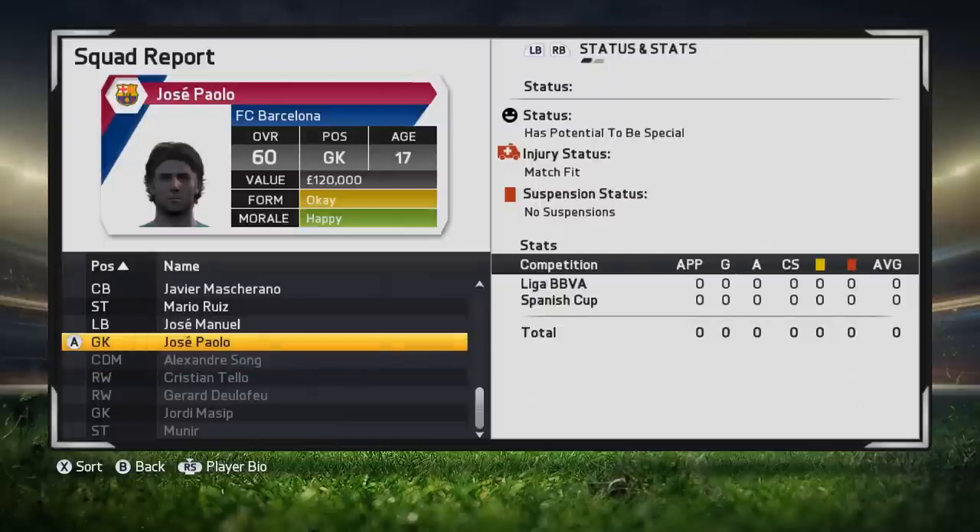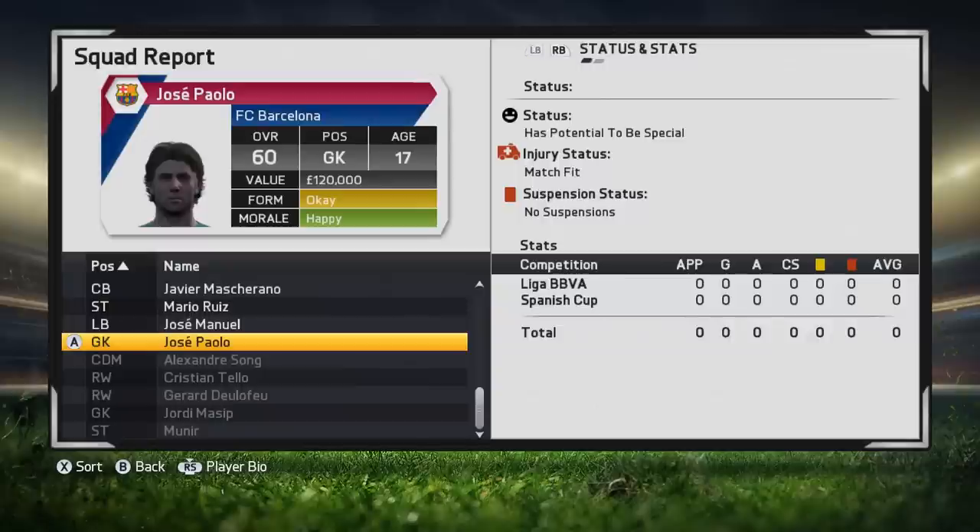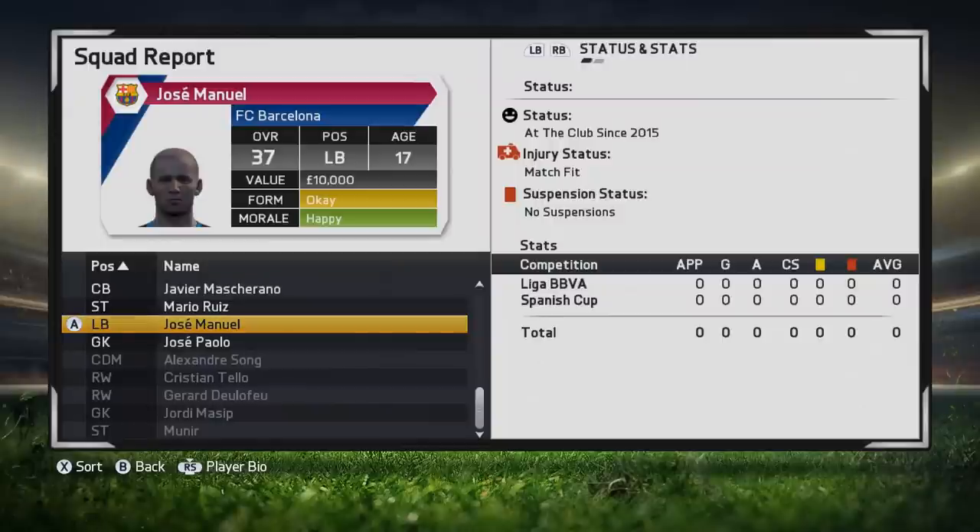I have now promoted those players and this is still before the May update — they haven't gone through the update at all. The first one is a goalkeeper. He has 60 overall. It does say he has potential to be special, so that means his potential is at least 91, but that's 31 points of growth he's got to get. He's playing in Barcelona, he's unlikely to play much, and so it's going to be really difficult to get him to grow all the way up to 91. His goalkeeper stats aren't incredible either. We next have the left back, who was the attacker in the wrong position — 37 overall.